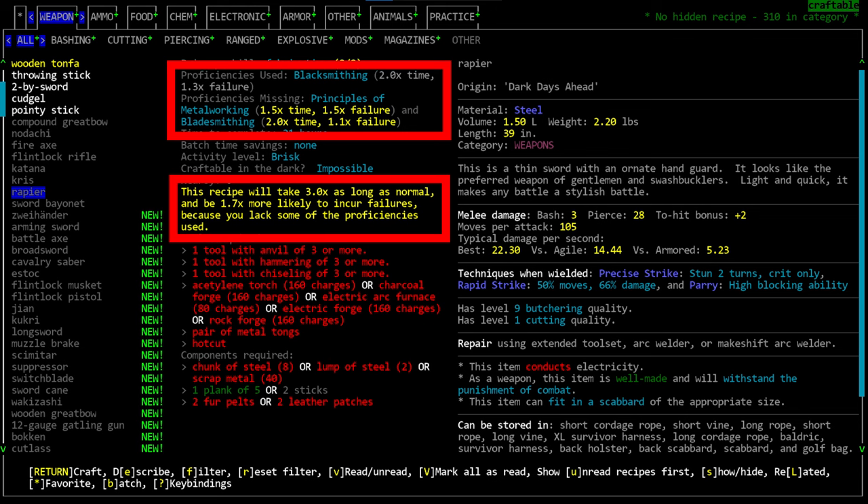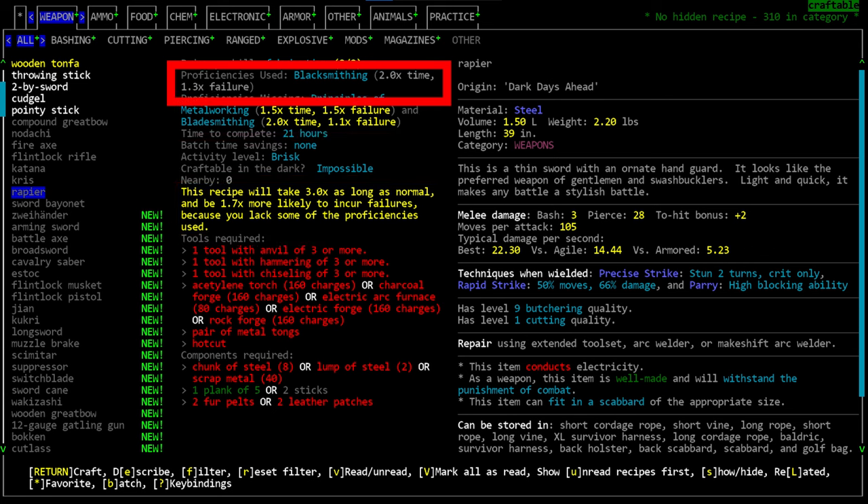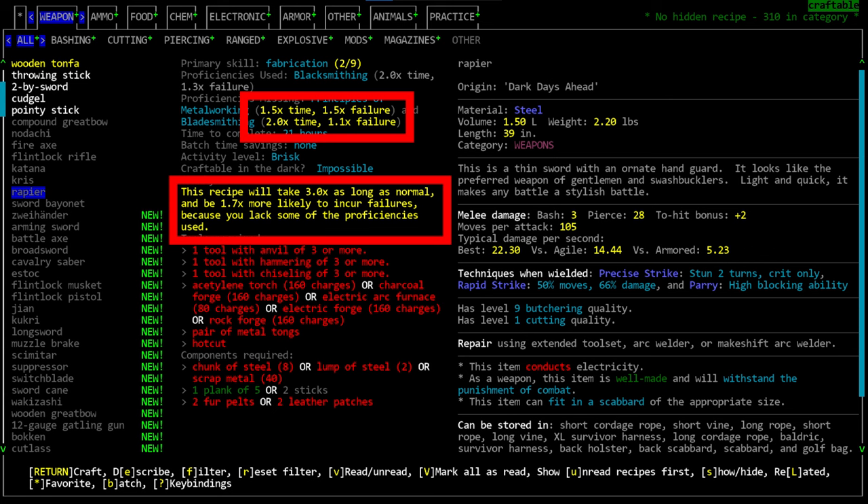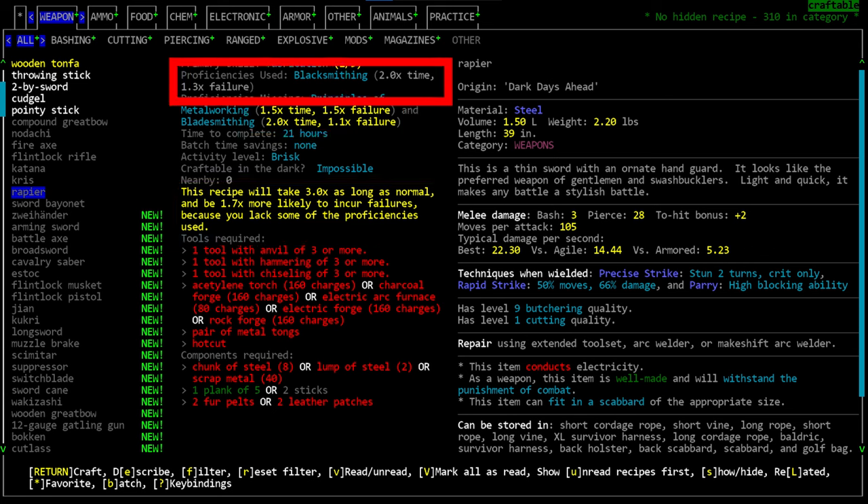Next is the proficiencies section. Some recipes have proficiencies attached — if you have the proficiency it will be listed under 'proficiencies used,' and if you lack one it appears under 'proficiencies missing.' The gist is that crafting takes a long time; having a proficiency speeds up crafting and makes you less likely to mess up and lose materials. You can see the increased failure rate and time multiplier listed next to each proficiency, and they do stack.